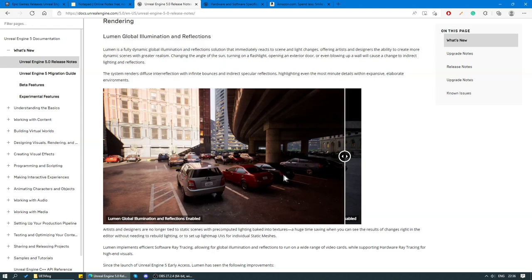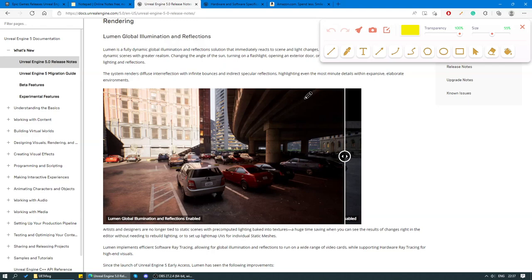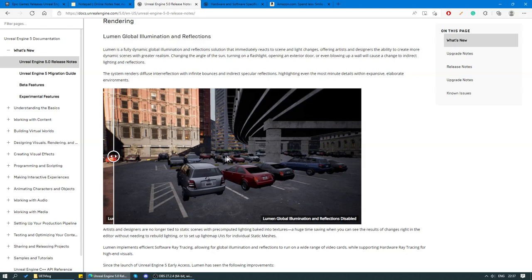Let's go back to the scene where Lumen is enabled again. Notice that the back parts of these cars are very dark, whereas the front parts are quite bright. That's happening because of the light bounces — the sun rays are hitting the facade of this building, bouncing off, and actually hitting the front parts of these cars, causing them to be brighter than the back parts where the sun rays are not hitting at all. Whereas with Lumen disabled, the car is just lit up uniformly all around.